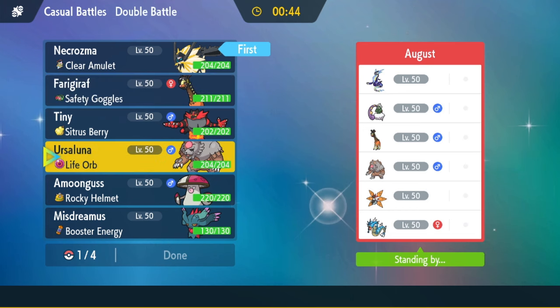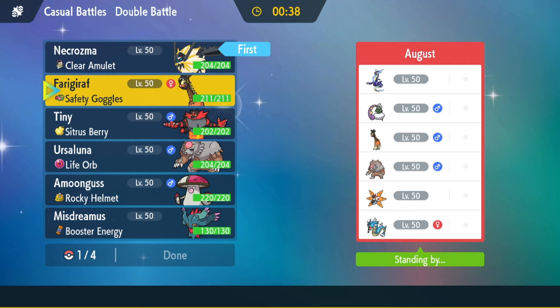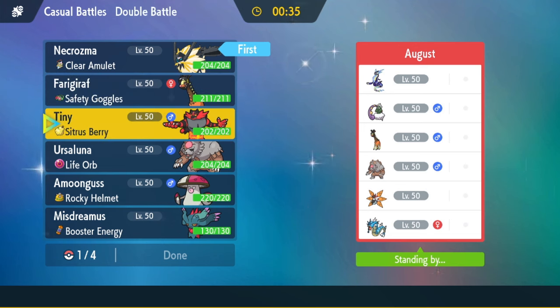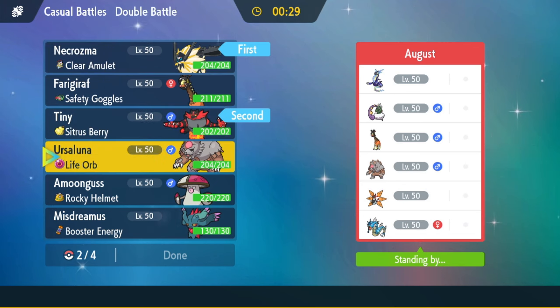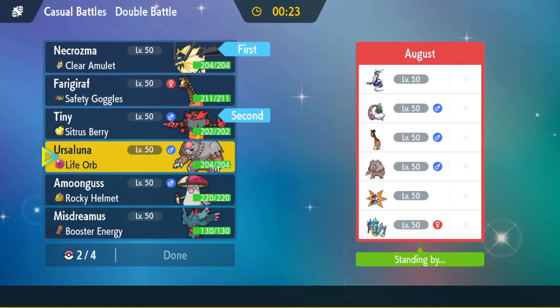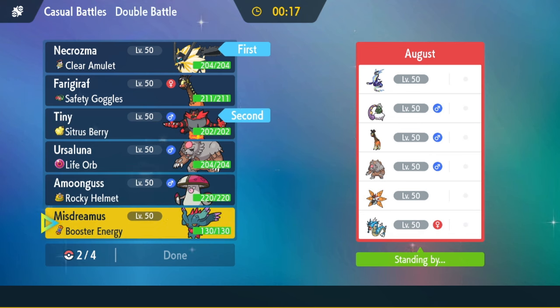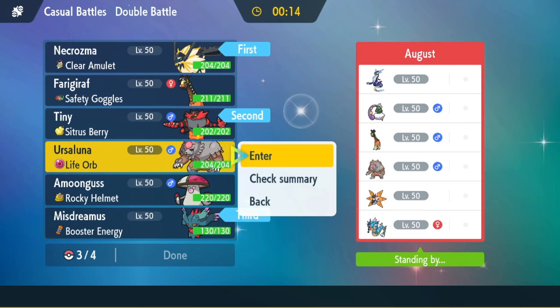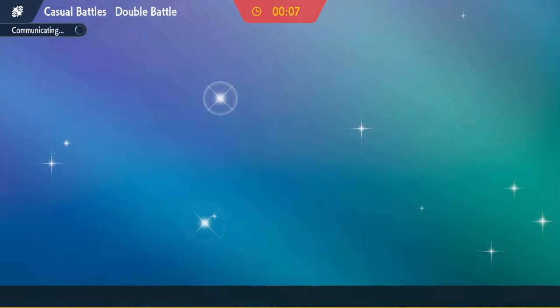Incineroar isn't too bad into his team either. I can go for Knock Off and Parting Shot against Iron Moth. Froslass is similar. I think I bring Incineroar as a lead. For Gyarados I get the Intimidate, which isn't bad. I don't want to bring Amoonguss because he has Electric Terrain. I'll bring Flutter Mane and Ursaluna — mainly as an Electric immunity — and if he sets up Trick Room, I can take advantage of it with Ursaluna.